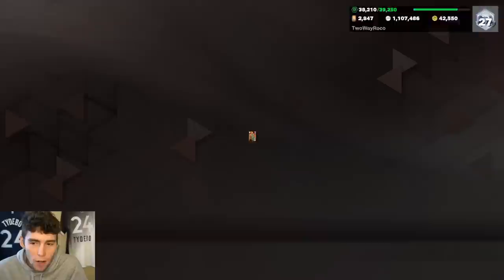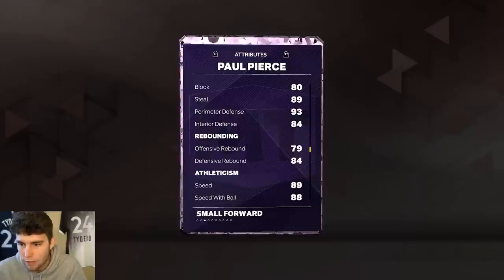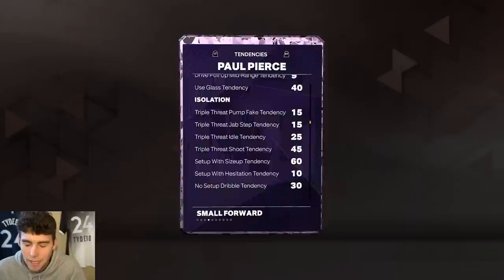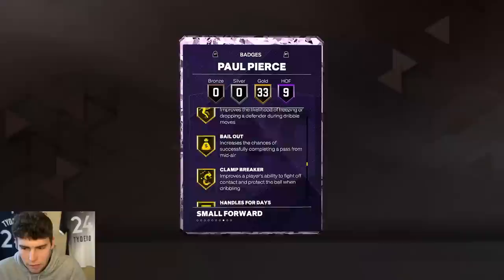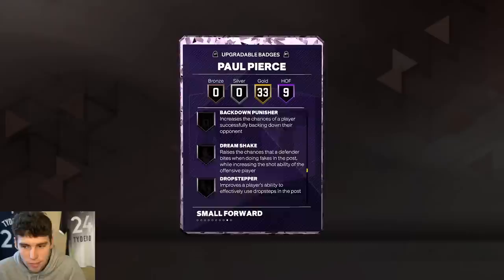Paul Pierce is 6'7", 235 pounds, with a 95 three-ball, good driving dunk at 90, decent defense with 93 perimeter and 84 interior, good steal, decent block, 89 speed, and 93 lateral quickness. Tendency-wise, he's not great but decent across the board. He has 9 Hall of Fame badges including Bully, Agent 3, Blinders, Catch and Shoot, Clutch Shooter, Comeback Kid, Limitless, Anchor, and 33 gold badges — absolutely incredible.